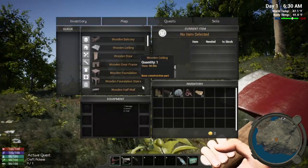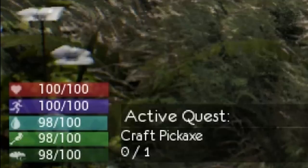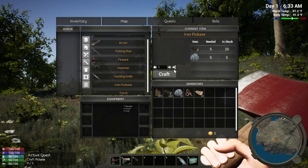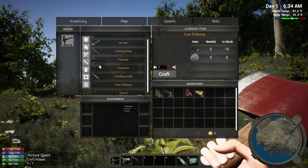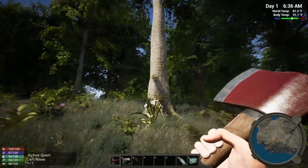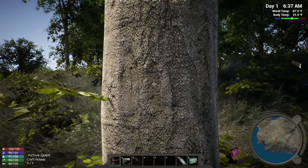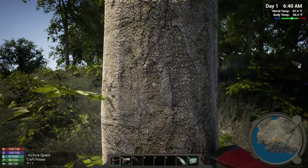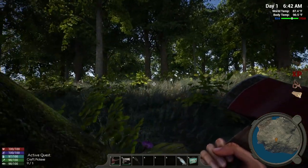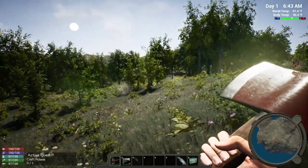I like to use Tab as my inventory button. The next thing we want to do is craft a pickaxe, so we'll go to tools and iron pickaxe. This is what we need for it — craft one. It's about 30 seconds. While we're waiting for that to craft, let's grab some more wood. It takes a bit to chop the wood. If you look up on the top, we've got our time, number of days, and world temperature — 87 degrees, with a 90-degree day.